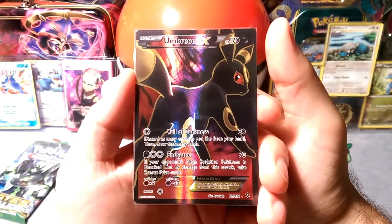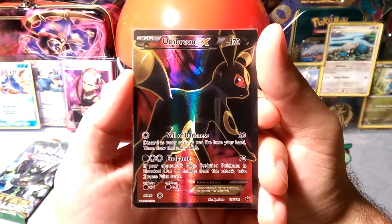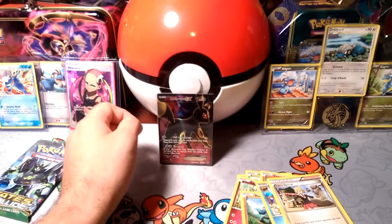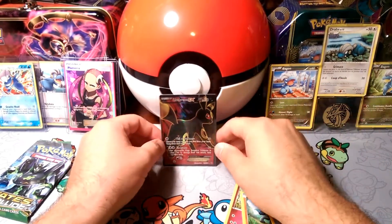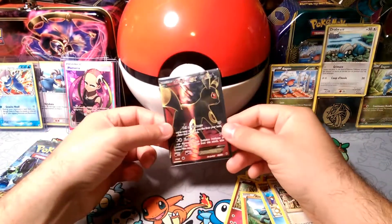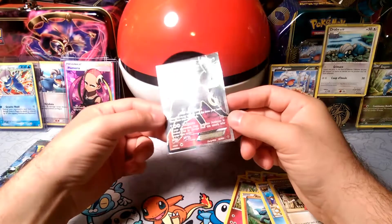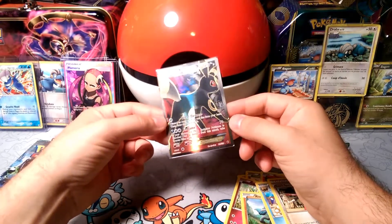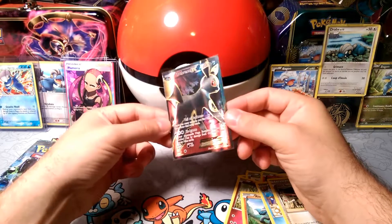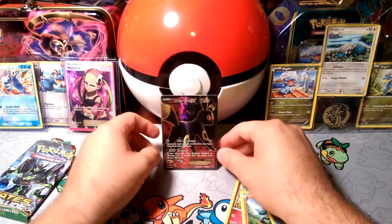And then Endgame: if your opponent's Mega Evolution Pokémon is knocked out by damage from this attack, take two more prize cards. Unfortunately, Mega Evolutions have gone away, and even when they were hot, Umbreon taking out a Mewtwo or a Rayquaza was not commonplace — especially with only 70. That's a really cool circle pattern though, super textured. Great card.